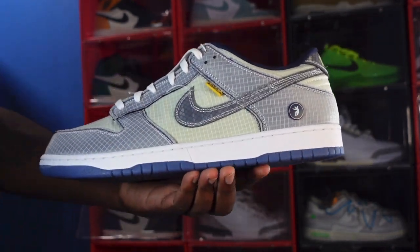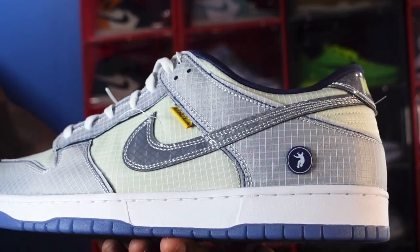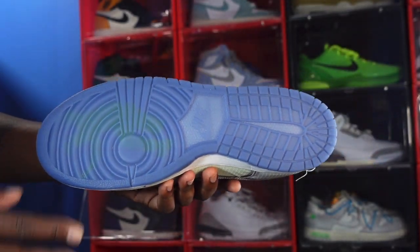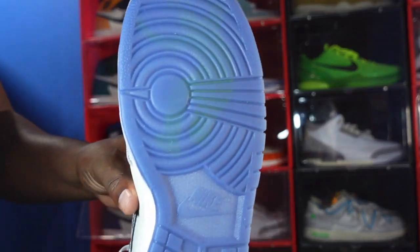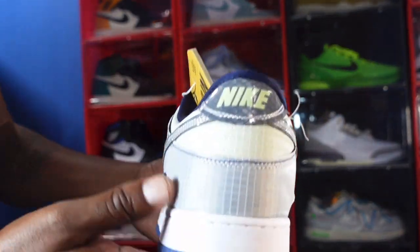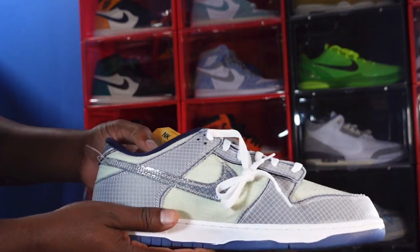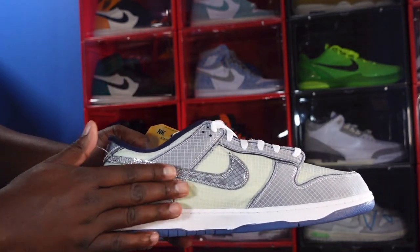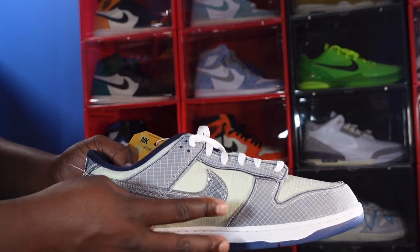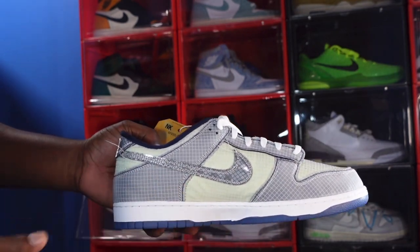Looking at the midsole - white midsole with some translucent blue material right there. On the back heel that is the Union logo, the late great Mr. Sidney Poitier. Looking at the outsole - translucent midnight navy blue, and if you look closely you can see in lime green the Union logo, which is Mr. Poitier again. Looking at the heel you can see reflective Nike on top of it. The medial side is pretty much just like the lateral side - rip-stop material all over the overlays, quarter panels, and mud guard, with the reflective Swoosh and white midsole with translucent midnight navy at the bottom.